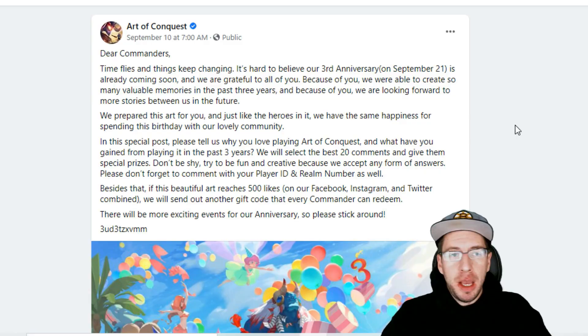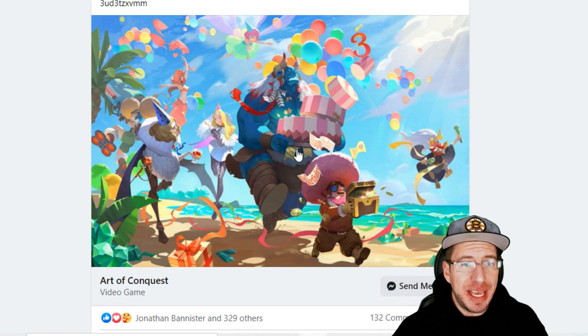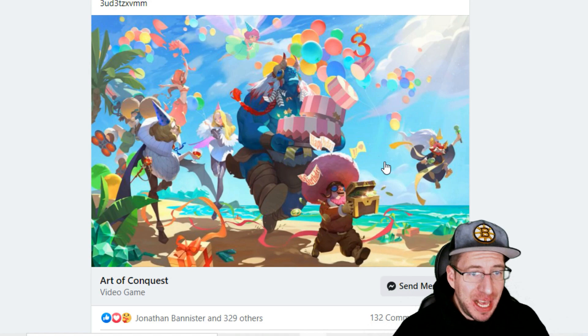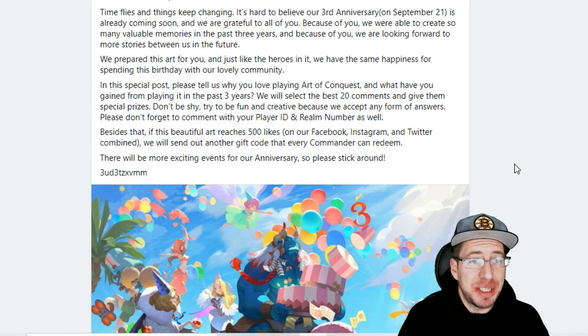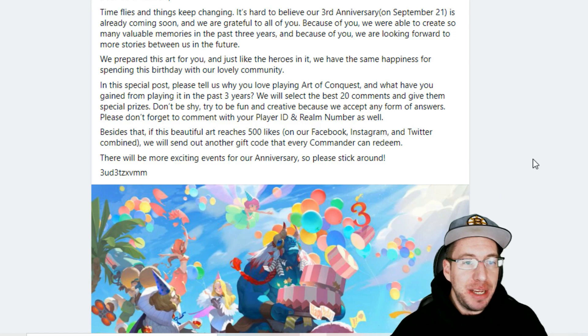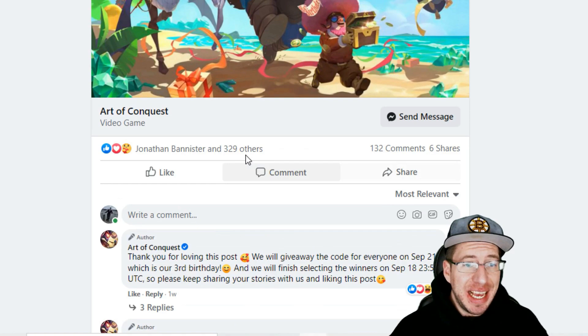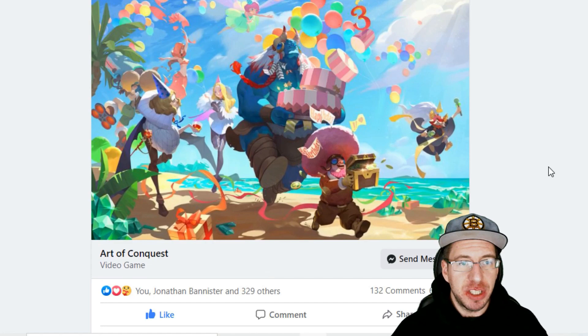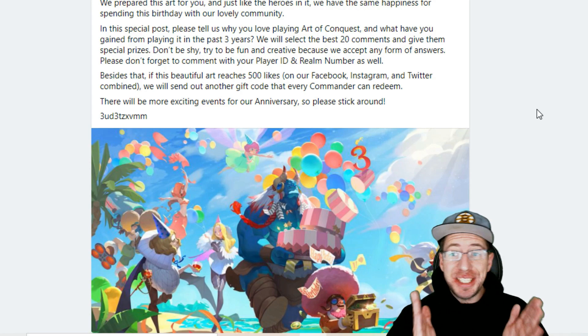The first post from the official Art of Conquest Facebook page is a beautiful picture — it actually has Jax running away with Belrog, there's Elena, and I think that's Tak in the background. What this says is: dear commanders, time flies and things keep changing. It's hard to believe our third anniversary on September 21st is already coming soon, and we are grateful to all of you. All that you need to do is come down into the comment section and post why you love Art of Conquest. 20 people from this are going to win a special prize. If this gets 500 likes, there's going to be another gift code that comes out. If you guys need a gift code, here is one: 3UD3TZVMM. Let's go like this so we can get another gift code.